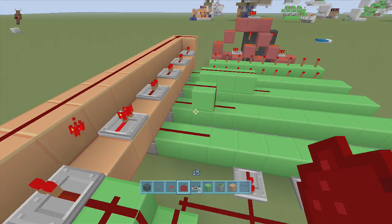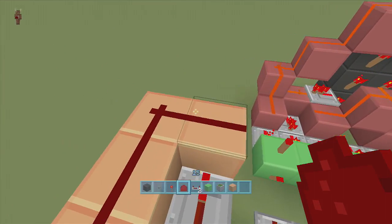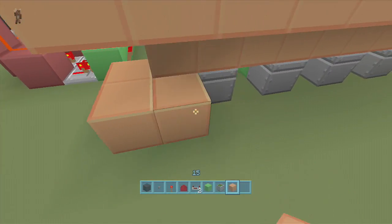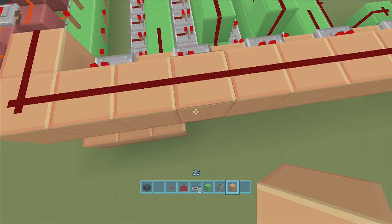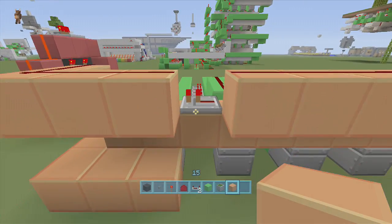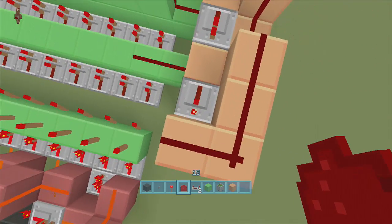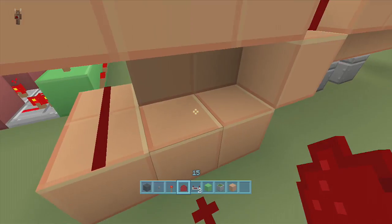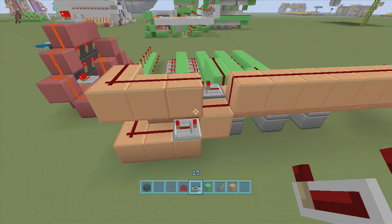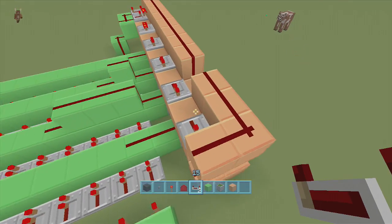Now we pretty much have everything in - just one more connection. At the end where the repeater goes into the dust on a little corner, come down one more block and wrap this over. It's the second repeater from the end - delete that block, come down one block, put dust next to the repeater. Then put dust here, here, here, here, and a four-tick repeater going into this block. If I put in 2-6-9-2 now, it should come all the way to the end and then reset itself.